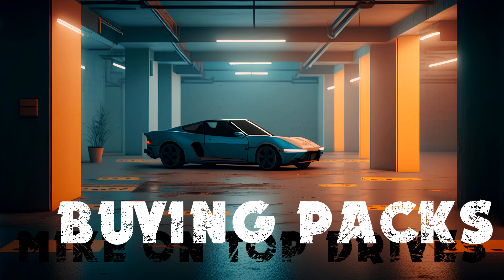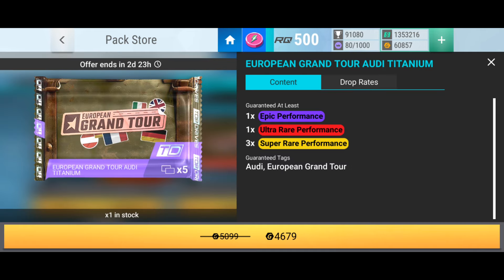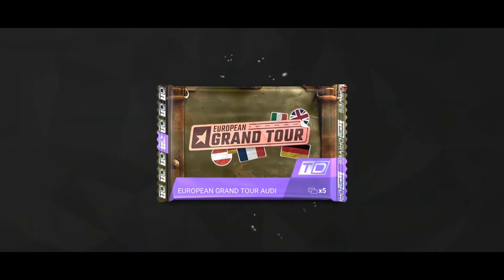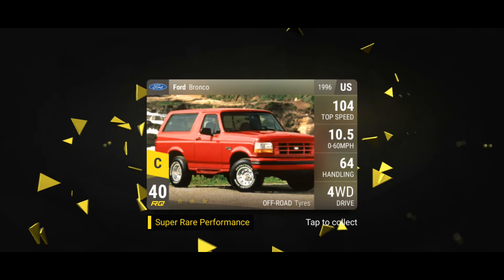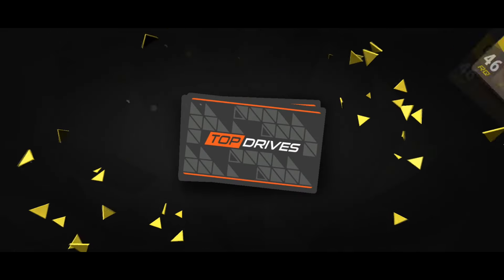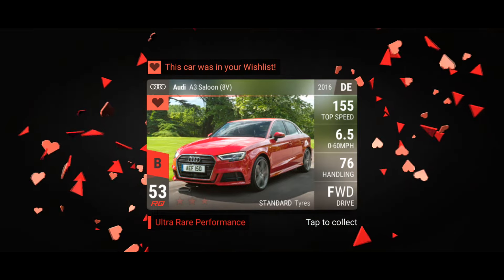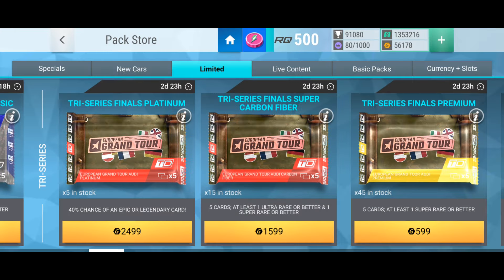I'm going to buy some packs for the final because they're new tags and I have some gold. Tri-series packs are quite appealing because they have boosted odds. Let's open the Titanium, which has big odds and a guaranteed Epic. Ford Bronco, Audi A3, Chevrolet Monte Carlo, Audi A3 saloon Ultra Rare, and the last card is an Audi S6 Avant RQ74 performance tyres - not great but not too bad.